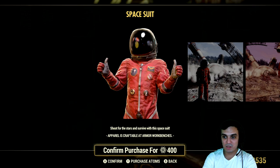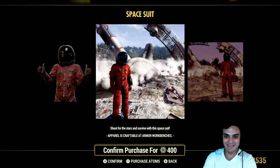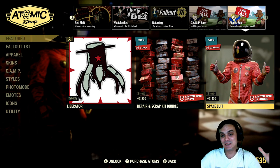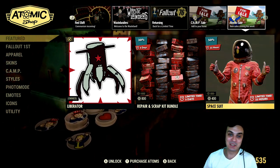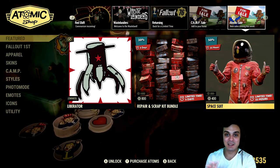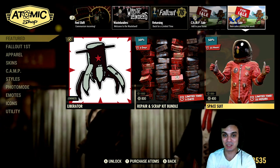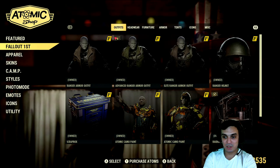Personally I'm not going to get it because I know for a hundred percent I'm not going to use it. Unless the devs decide to give us mannequins where we can display the atomic outfits — then I'll start collecting them. For now there's no point; I'll just be buying things I'm pretty sure I'm going to use or combine into some outfit combination. That's pretty much it for the atomic shop.